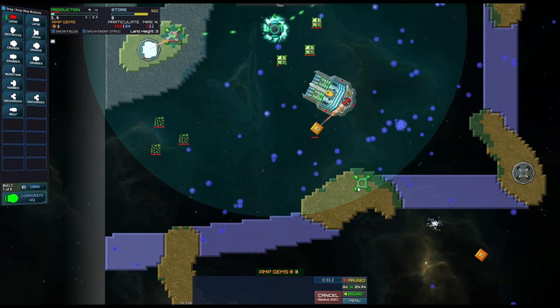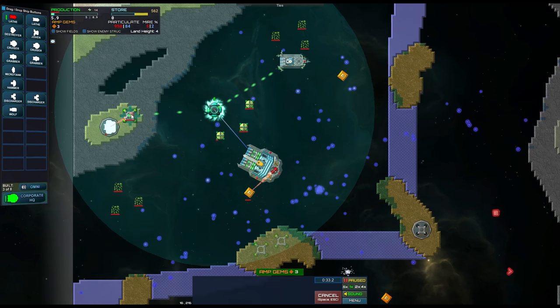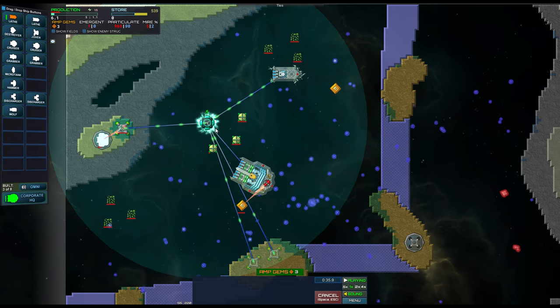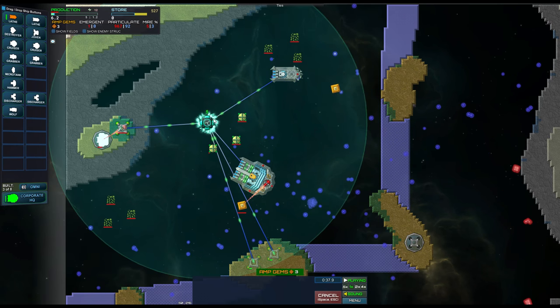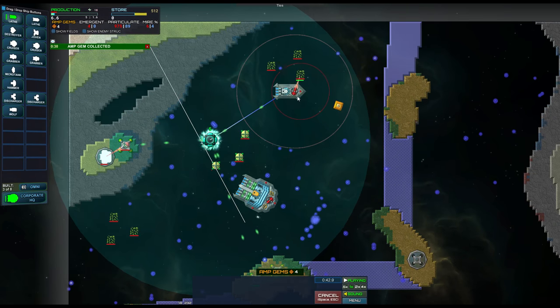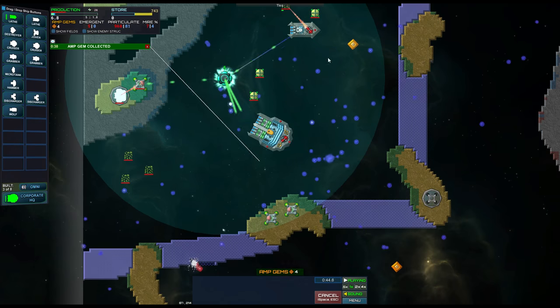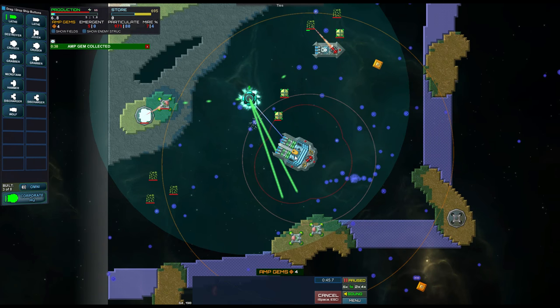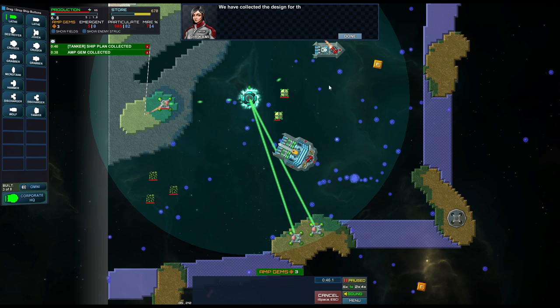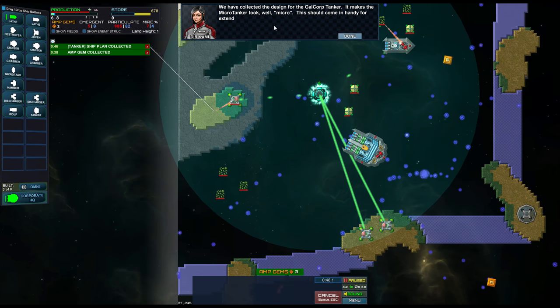I'm spreading around my energy production a fair bit, which is not necessarily ideal. Did pick up another amp gem - I could equip it on these lathes, but I'll be saving them. You can unequip amp gems whenever you want - there's actually a 15-second cooldown if you equip a mount gem and then release it, so it's not like you've locked them in. We just collected a blueprint for a tanker-type ship.